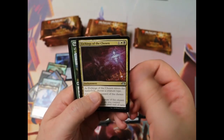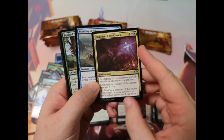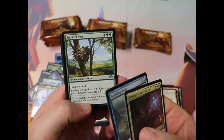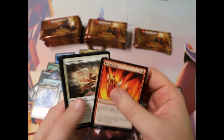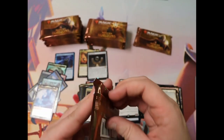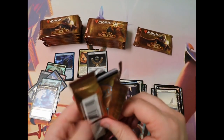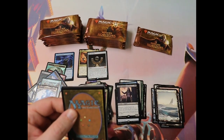Here we've got some uncommons — very cool tribal stuff happening in here. More squirrel stuff, yay! I love that. I don't know if I'll ever make a deck that involves squirrels, but if I do, I might put in some of the cards from the last Unset, because most of the time in casual Commander games, people don't mind if you've got a couple silver-bordered cards as long as they're not too broken.